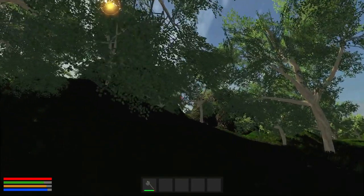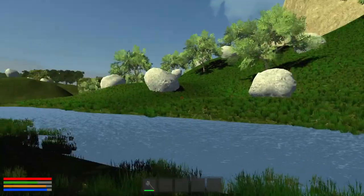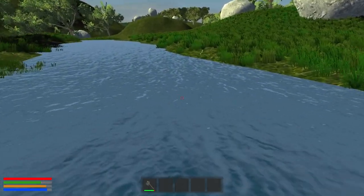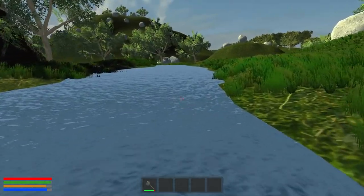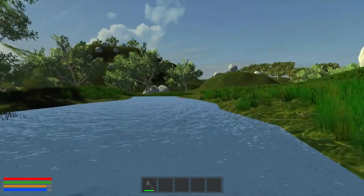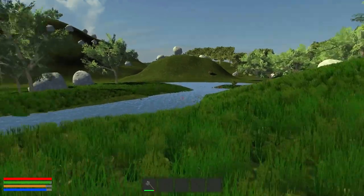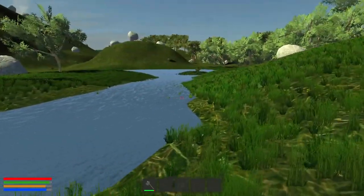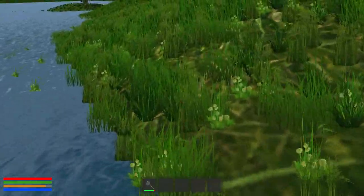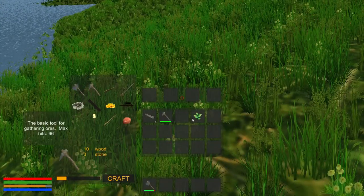I think we want to look around and figure out where we'd want to make a base — we'll want to keep that in mind. I see some bars in the bottom corner. Red is probably health, green is stamina, blue is maybe water, and then orange would probably be hunger. So we'll probably need to eat as well.